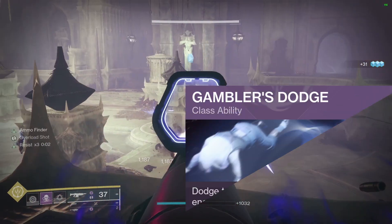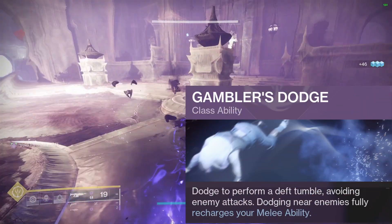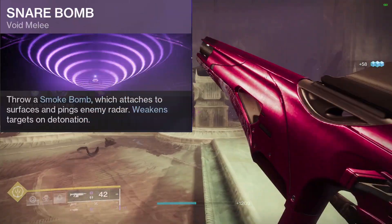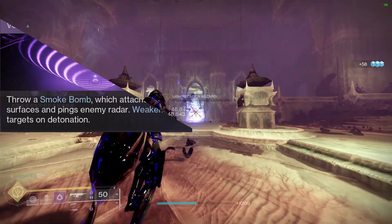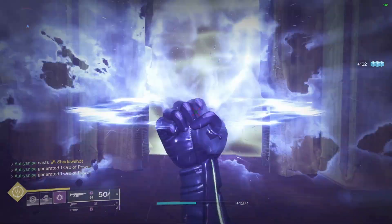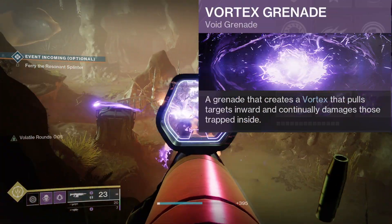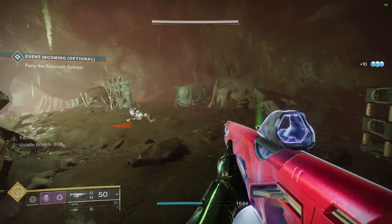In the abilities, I run Gambler's Dodge because dodging near enemies fully recharges your melee ability. The other ability you'll put on is the Snare Bomb — it not only can make you invis if you throw it near you, but also weakens targets for increased damage and slows their movements. Then I like to put on the lovely Vortex Grenade. This grenade pulls adds in and continuously damages enemies trapped inside.